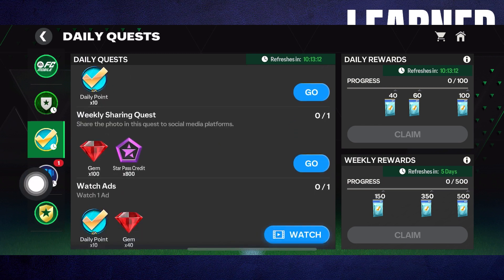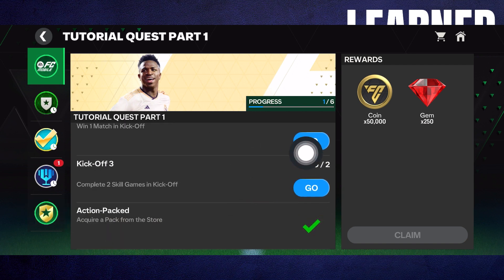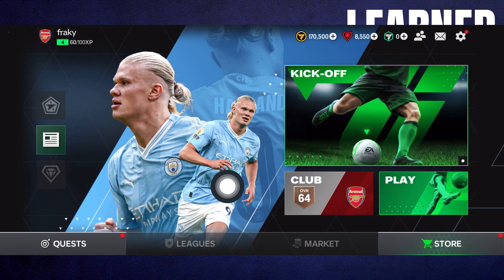The most straightforward way to level up in most FC Mobile games is to play regularly. Complete matches, events, and challenges to earn experience points and progress through the levels.